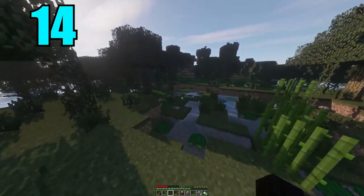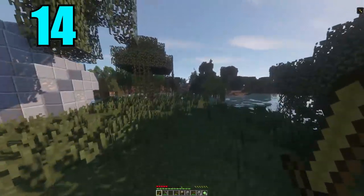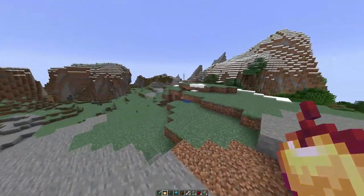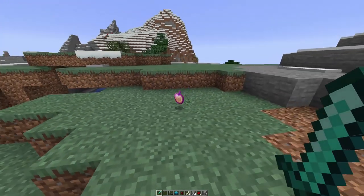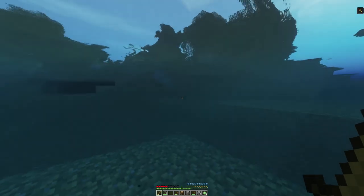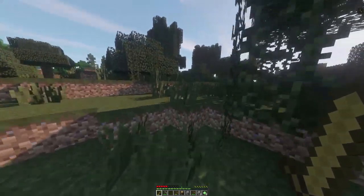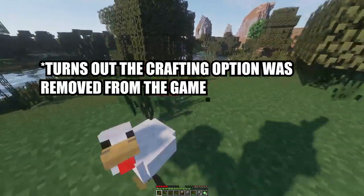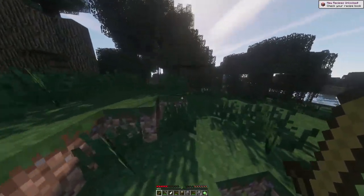Coming in at number 14 is the Enchanted Golden Apple, otherwise known as the Notch Apple. The most common spawn points are dungeon chests and desert temple chests, but even those aren't common overall. This item is so rare that many players have only ever found the regular golden apple, and a lot don't even know the enchanted version exists. You're really only ever going to find one at a time — it's pretty much impossible to find more than one in a single chest. You can craft it, but instead of gold ingots you need gold blocks, which burns through way more resources. It's hands down the best healing item in the game.